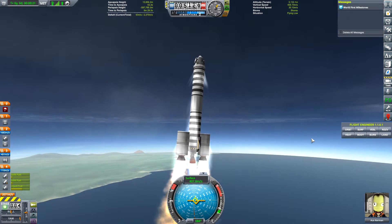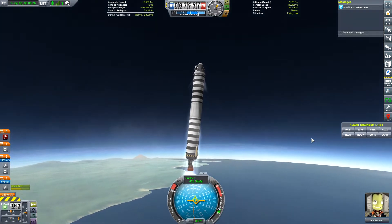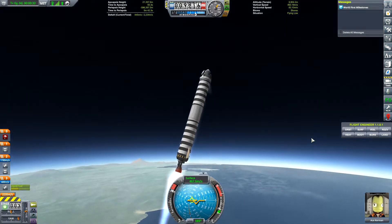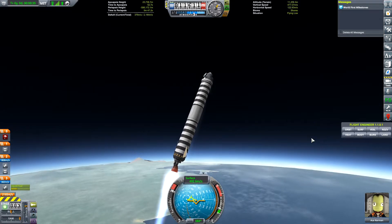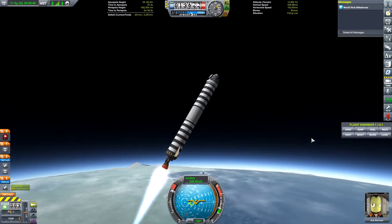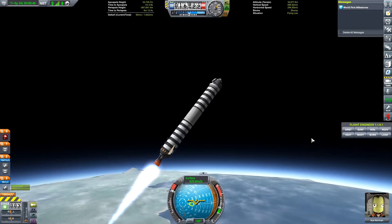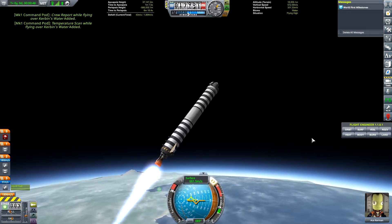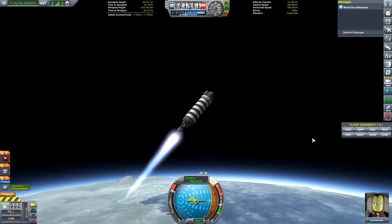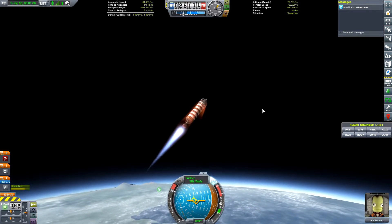I'm having a hard time holding her steady. Drop our thrusters and we are going to start pushing over more aggressively. I don't want to flip over. I am having a hard time controlling this thing because I don't have SAS on — well, that'll help. Like I said, a little rusty. That could have been a lot better if I had used SAS from the beginning.